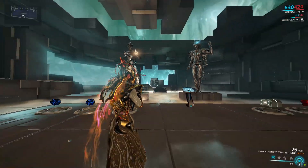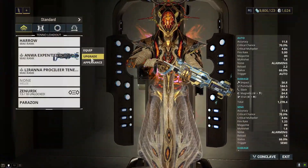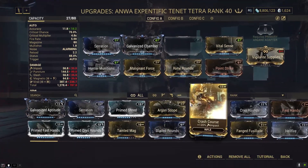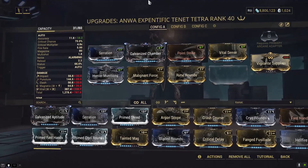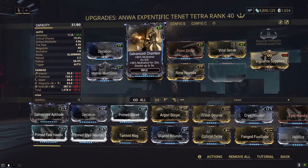It's pretty much shooting to the left arm and another one to the right arm. So I'm not a fan of using Heavy Caliber. Let's see what we can pull out. We're gonna use Serration for the damage and Galvanized Chamber for the multishot.